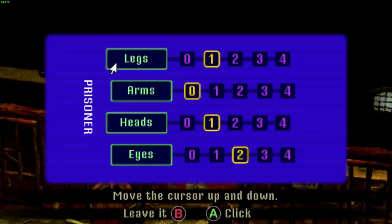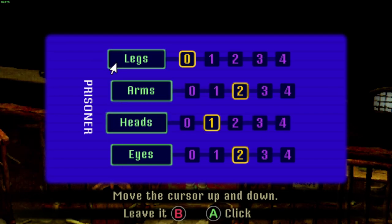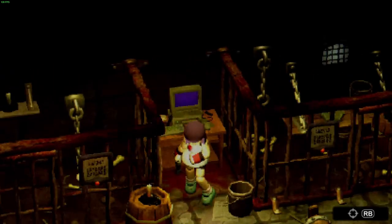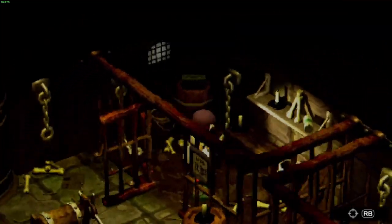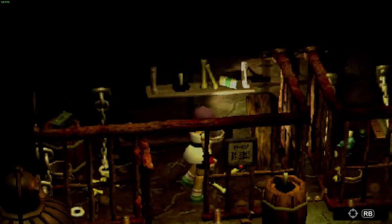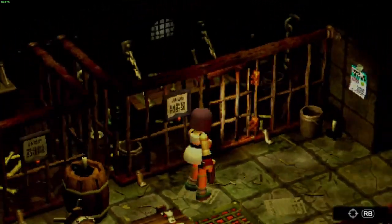Cyclops has two legs, two arms, one head, and one eye. Let's go check out the Cyclops and see what he has inside. He's got a med kit and some shotgun shells, which is unfortunate because we can't pick up any more shotgun shells. We can't pick up any of that either. Son of a bitch.